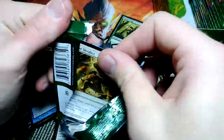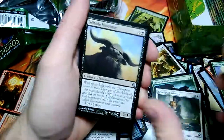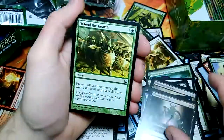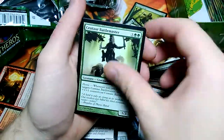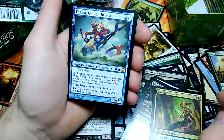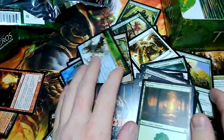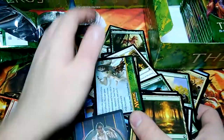Last pack for the first row. Divine Verdict. Centaur Battlemaster, Keepsake Gorgon, Pharika's Mender, and Thassa, God of the Sea — our first god! Mythic, the blue god. Not bad at all. Got a sweet pile going on here.